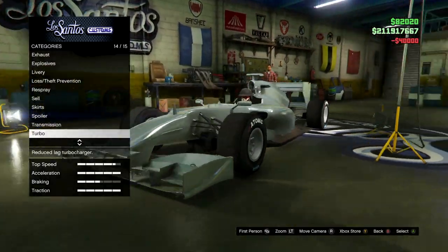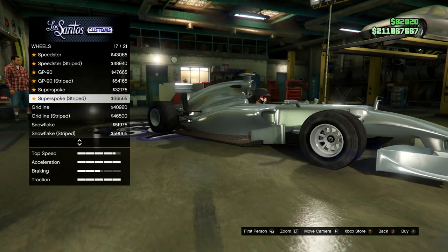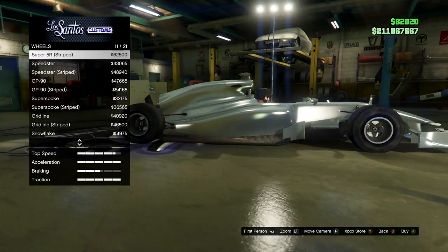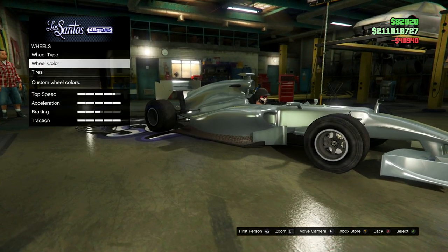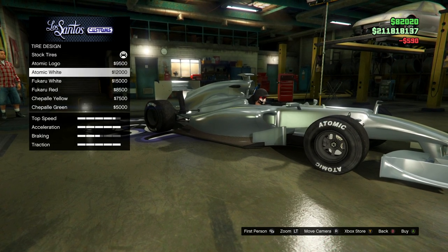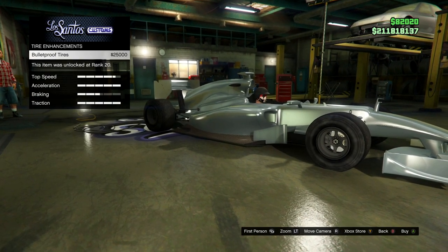Transmission — let's upgrade that. Turbo. Wheels — wheel type. I wonder if there's some new ones in this. I don't think there is, it's not looking like it. Let's put speedsters on. Just make them black. Come back to that. Tyres — bulletproof.